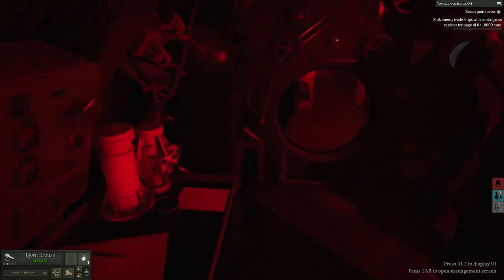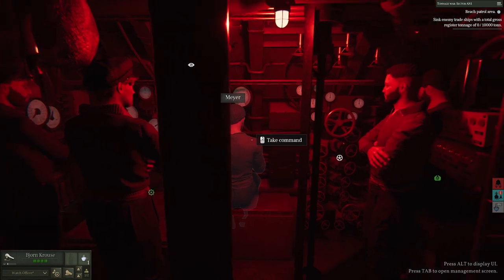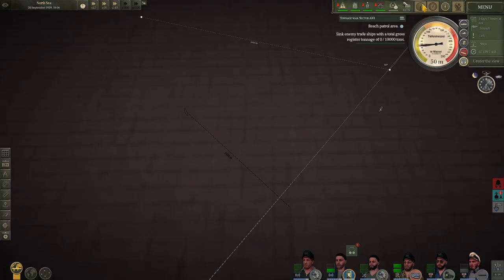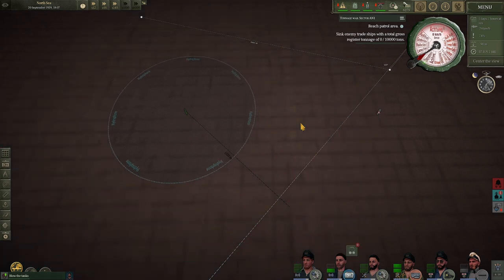So far I've talked about using these icons in first-person perspective. Don't be afraid of it — it's actually very easy to get accustomed to. The only thing you're really giving up is the sectional view of the sub where you can move back and forth. I found myself too dependent on that. This kind of limits you to the first-person perspective, but just about everything you can do, you'll get used to doing it this way.